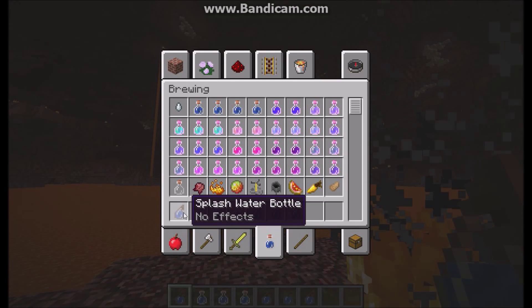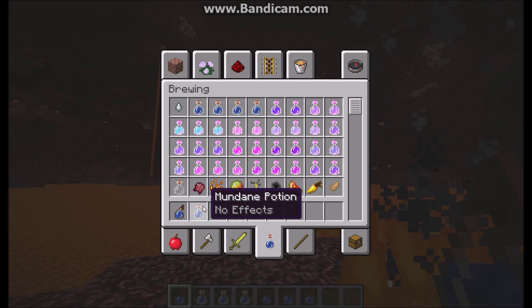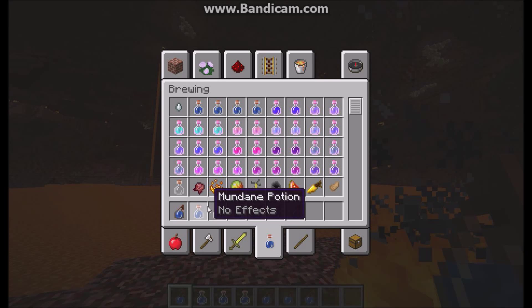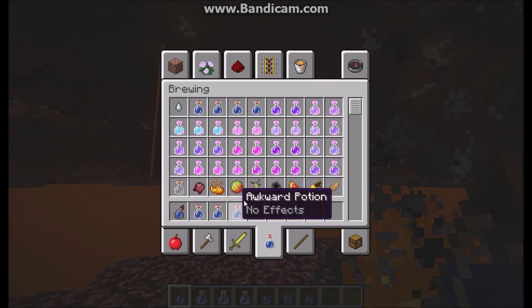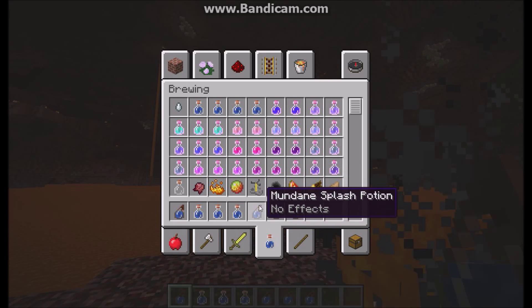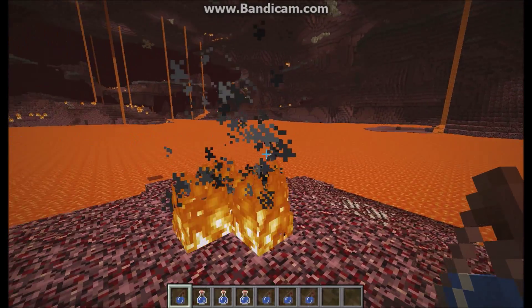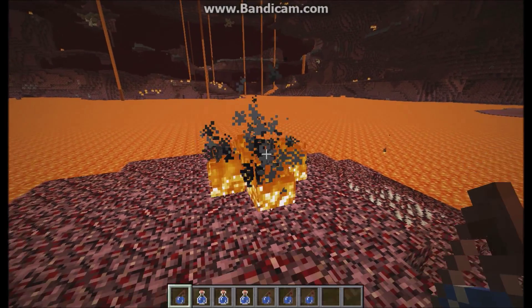There are actually splash water bottles now, which is pretty cool. And instead of brewing them, you can now get bottles of mundane potion, thick potion, and awkward potion, as well as the throwable potions.